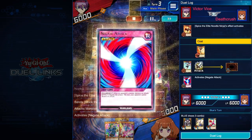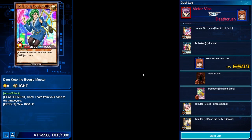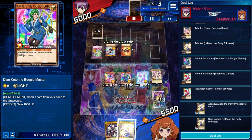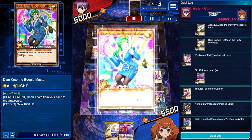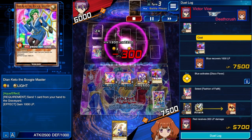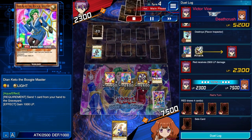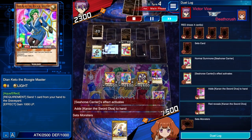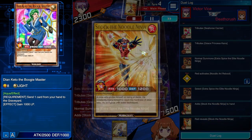We're going to go ahead and summon two, activate the effect. We're going to pop the Negate Attack there. Activate Hydration to pop that back row. Get Diane Kito on field and Seahorse Carrier. Use its effect. Activate Fashion of Faith. Draw one — get Summon Skull. Activate Disco Fever, and we're going to clear their field and attack in for 2,900.